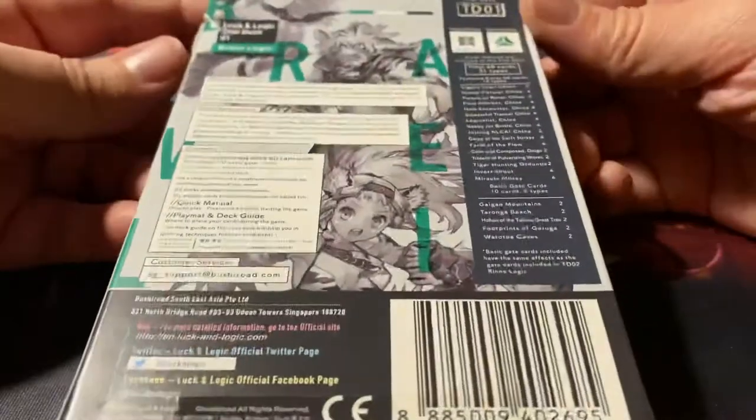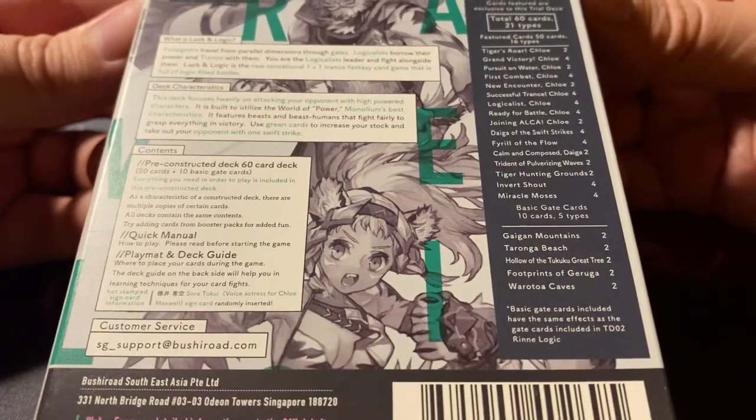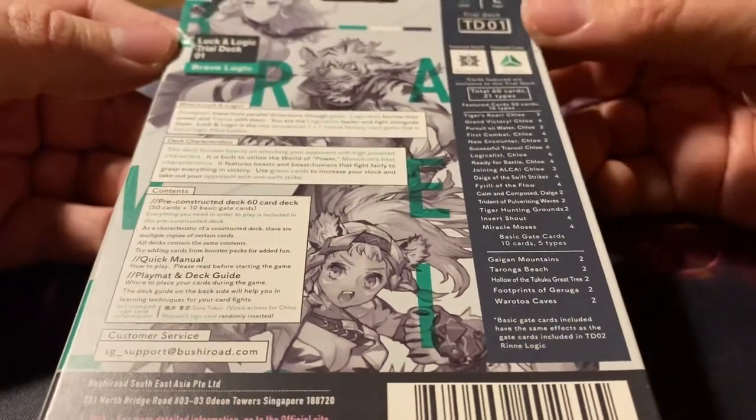It says 'TCG that trances with you.' I have seriously no clue what that means, but it's a Japanese card game. Black and white box with a deck list, so these are all fixed — 60 cards in total. Trial deck number one, it says here on the top.